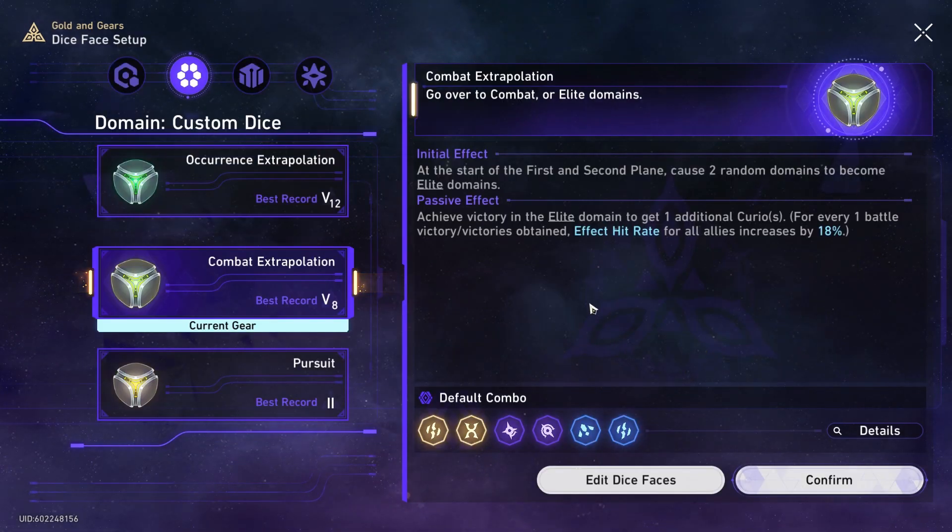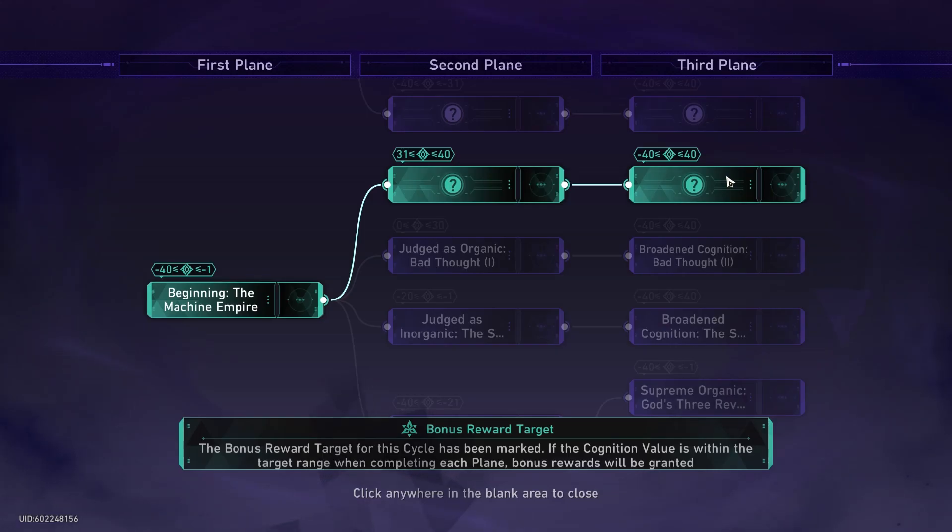As for Dice Faces, I used this Dice Face — I cleared up to 8 with this. You want to get as many elite domains as possible because this will allow for the highest chances to get Dissociation Blessings, which is the backbone of this run. This is why you don't need to have a DPS on your team, because Dissociation is your DPS. Dissociation will basically just take a chunk of their health every time you hit them.